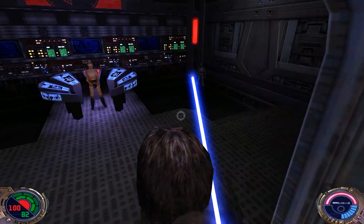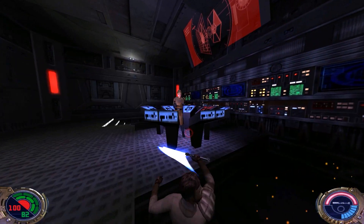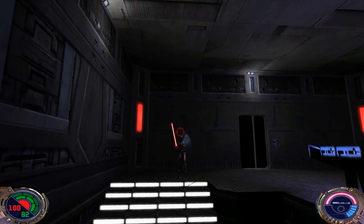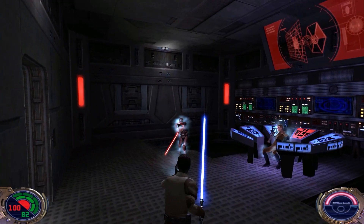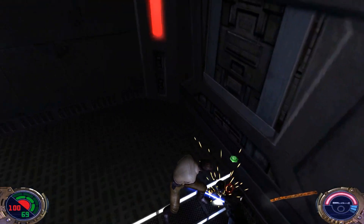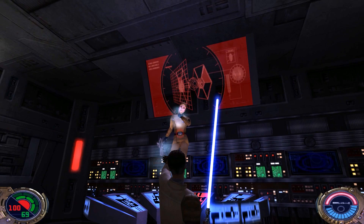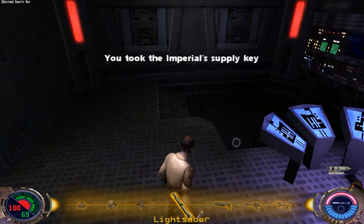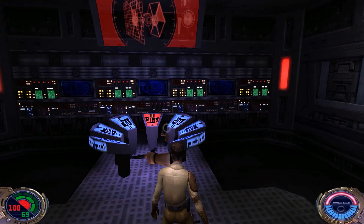There's a shadow trooper that we want to kill immediately. Oh jeez, not if he runs from me. Come here — die, there we go. Sweet, give me your crystal. And we'll just choke you. That's the end of him. He drops a supply key. That usually goes a lot better — I can usually get that shadow trooper down in one or two slashes with speed and strong style.